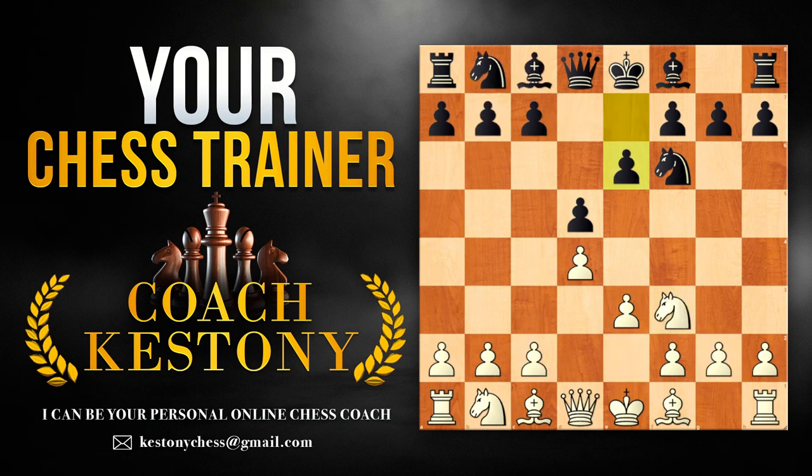The main line is if they play e6, and I believe that is going to be most popular. We're trying to get our setup — we usually start with Bd3, but to be honest move orders don't matter as much, just keep remembering the setup. c5 is probably most ambitious and most popular; it hits the center. Over here we play b3 — even though we're not scared of c4 specifically, we're going to fianchetto the dark-square bishop, and I think this is a simpler move order to remember.